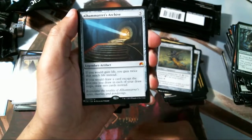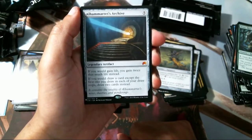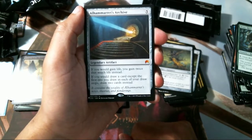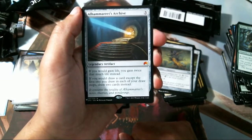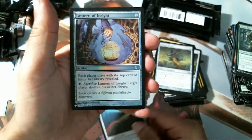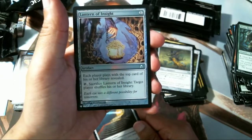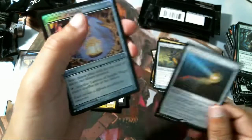After this will be our rare — Alhammarret's Archive, hell yeah! I opened a lot of these when Origins was first out, it was a little cheaper and I got rid of them all, and now it's a lot more money than it used to be — so glad to have another one. And a Lantern of Insight, so you can fog over somebody if they're gonna draw their combo piece. Very nice.